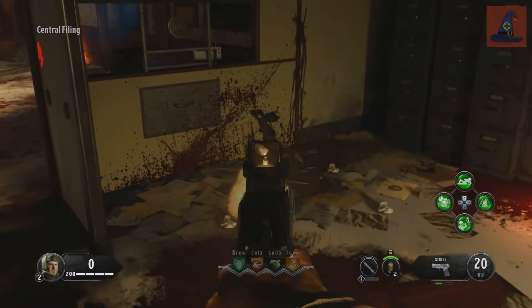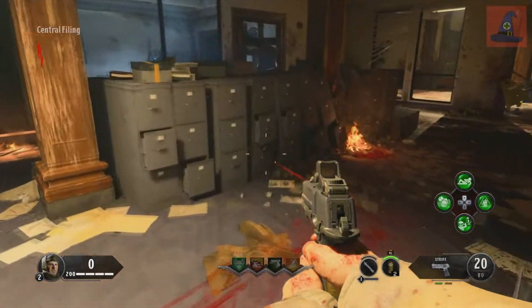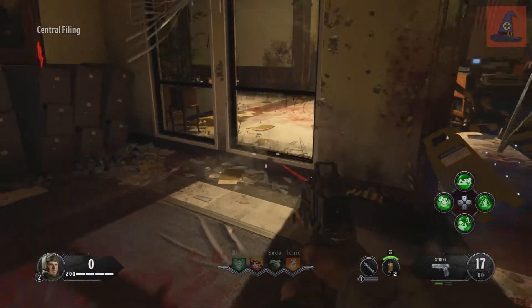Now turn around and the next spot can be leaning against these file cabinets in the very center of the room. And the last spot can be leaning up against the window just right here.